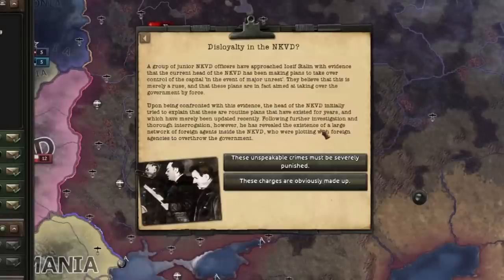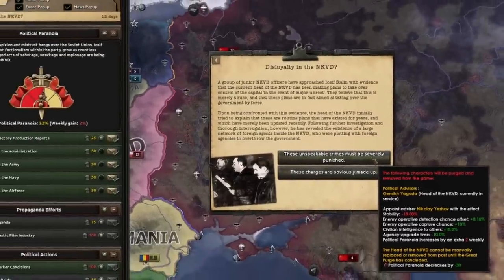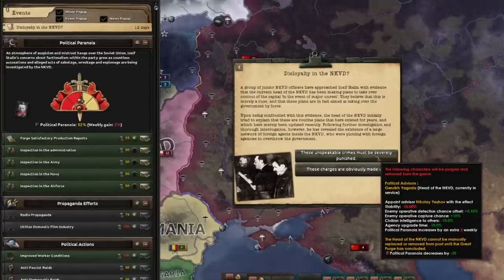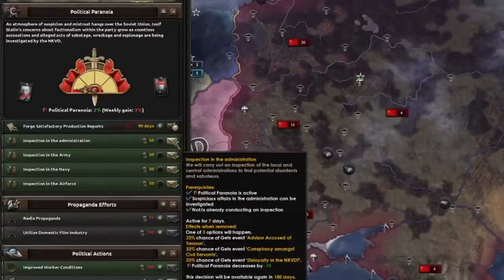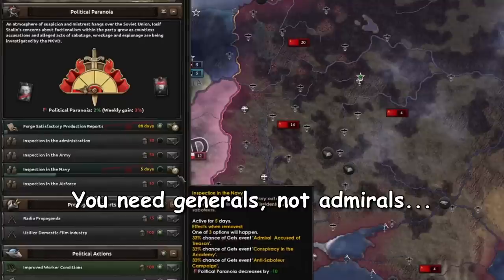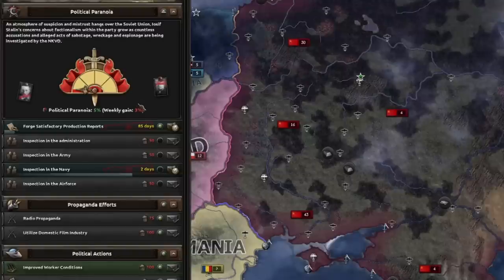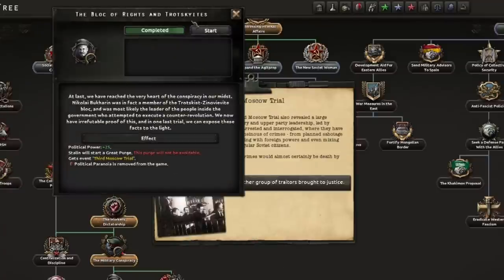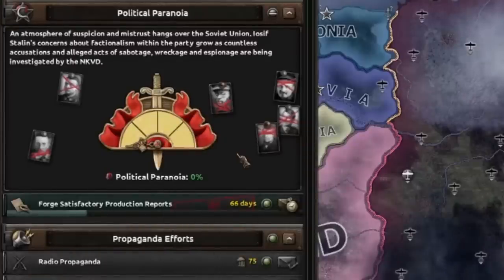Whenever decisions pop up that will provide negative effects to your branches or your spy agency, try to accept any that will target the navy, air force, or the NKVD — that'll reduce the penalties you take on your army. You can also do things like forging production reports or inspecting the navy to frame a particular officer to help keep that paranoia down. Remember, you only have to keep it below 70% to prevent a civil war and additional purges. Once you've completed the Block of Riots in Trotskyites and the third Moscow trial has appeared, the political paranoia system will be disabled.